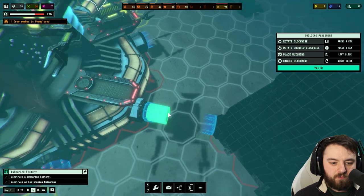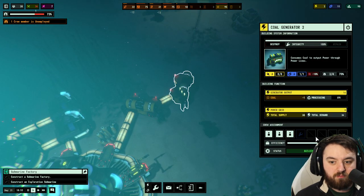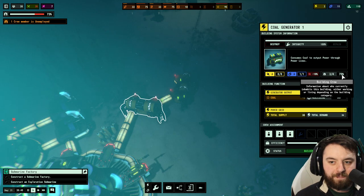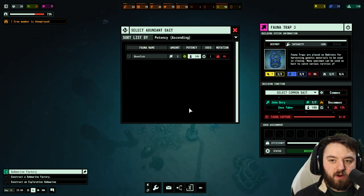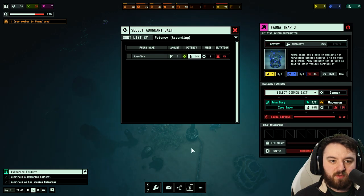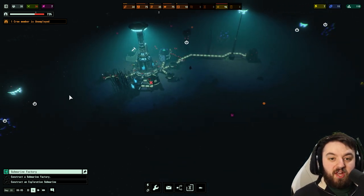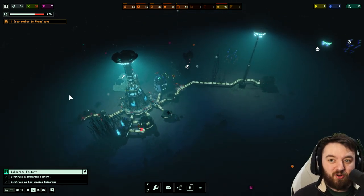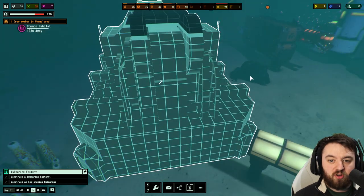It needs two power — we've got more or less just about two power. Again, that's why our power isn't doing anything. We'll turn you off, we'll turn you off. We didn't need those two light towers, so it goes to show that by just building one extra light tower and having the sonar tower on, we wouldn't have enough power once the submarine factory is built.